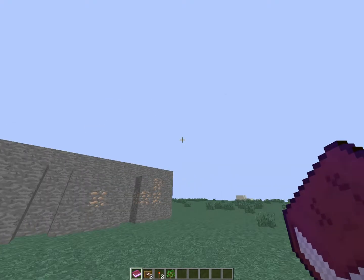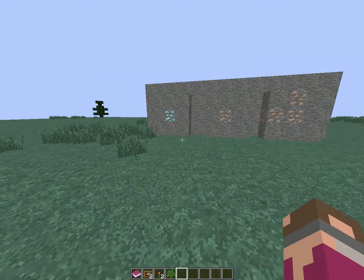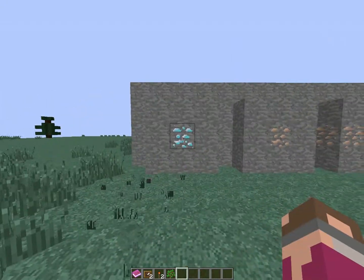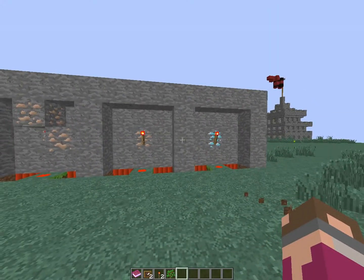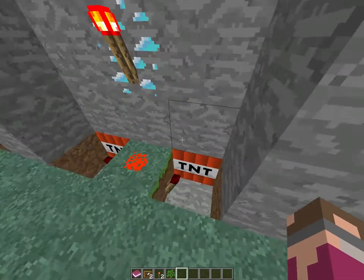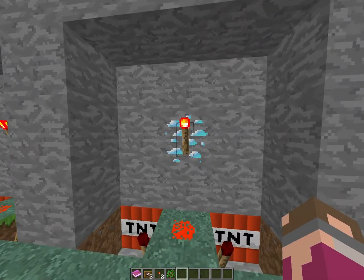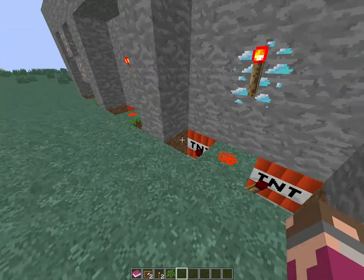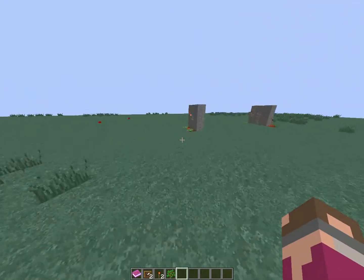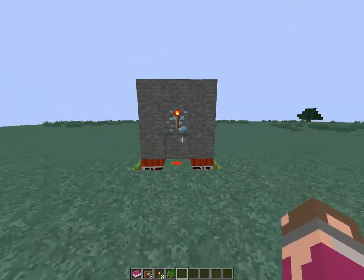Pretend this is like a big cave. You mine a block and it explodes. The contraption uses one redstone torch, a redstone, two redstone torches at each side, and two TNT.